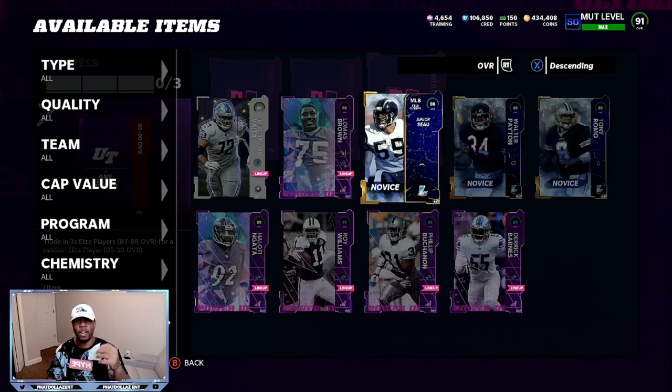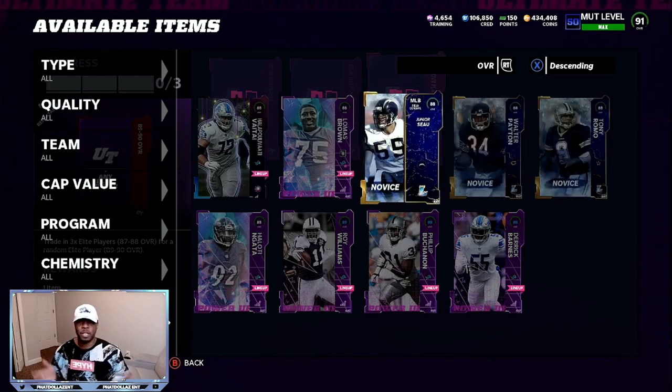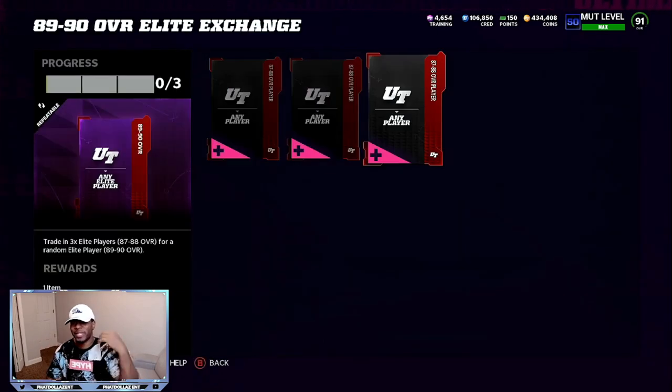You can put the 88, 88, and 88 — all three of them in for free, because you can't do much with them but quick sell them or try to complete the set. You can put all three in and take a chance of getting an 89 to 90. If you get a 90, that would be between 50 and 65,000 coins. If you pull an 89, that will only be 30,000 coins.